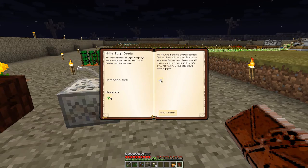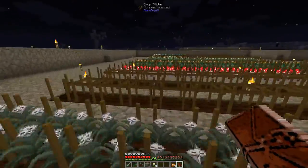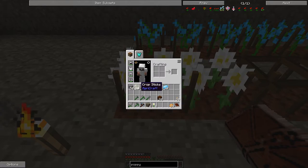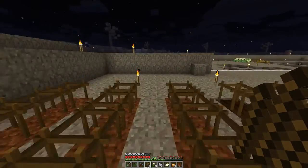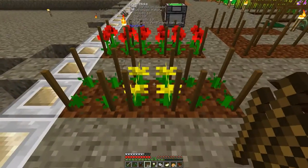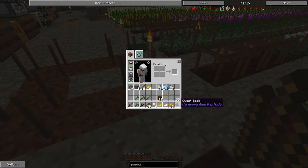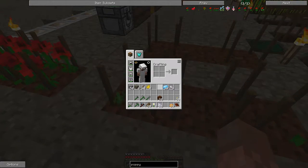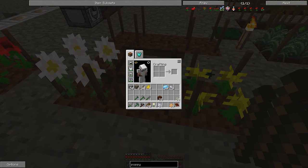Here I could do white tulip while crossbreeding daisies and dandelions - let's do that. So I need first a daisy and dandelions, which is right here. Let's check the inventory and bring both of the seeds down - dandelions goes here and daisy goes there. Now I'm going to bone meal them to accelerate the process, and here should come white tulip. Okay, that's ready.